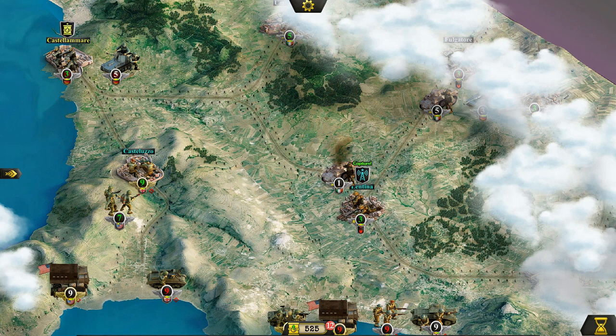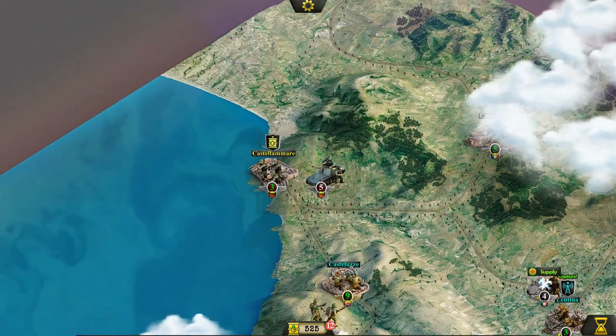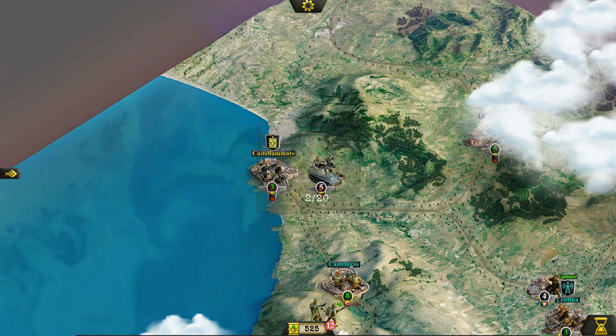We've still got a lot up here — from Castellammare to Fulgatore, there are lots of areas we still need to take. The enemy has some artillery back here and some additional mechanized infantry. I really wish we could roll up and immediately hit them, but we've got to let them do their moves. Let's go ahead and end the turn. So close to taking Lentina as well, but I want to make sure we accomplish all objectives. The Germans are not past firing at a civilian location if it means knocking out a few of our men.